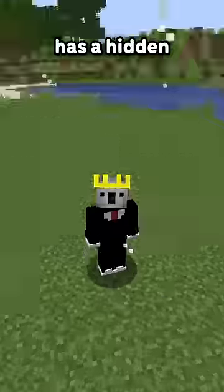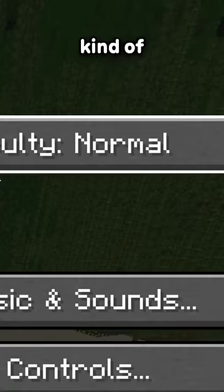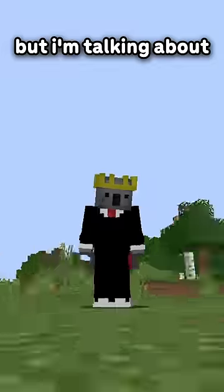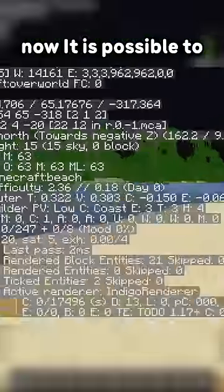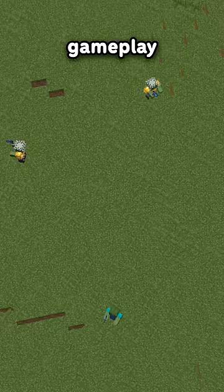Did you know that Minecraft actually has a hidden difficulty statistic? I don't mean the one you can choose in the menu — that does actually affect it a lot — but I'm talking about local difficulty. It is possible to see your world's local difficulty in the F3 menu, but what does it mean? Well, the local difficulty changes direct gameplay.